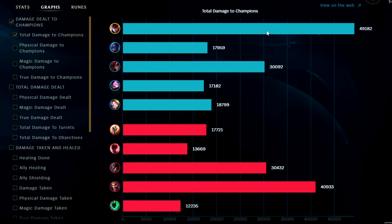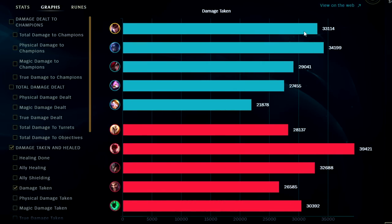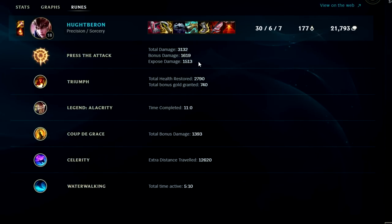Looking at damage to enemy champions — we had a nice juicy lead. Looking at damage taken — we were the third highest behind Lee Sin. Press the Attack did a whopping 3000 bonus damage. Triumph healed us for nearly 3000 and gave us over 700 bonus gold. Finished Alacrity pre-12 minutes. Quinn's blind did 1300 damage. Celerity is hard to quantify but Waterwalking was active for over five minutes. Quinn jungle — a whole lot of fun.